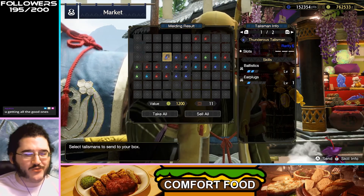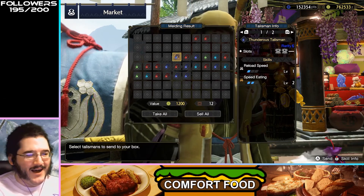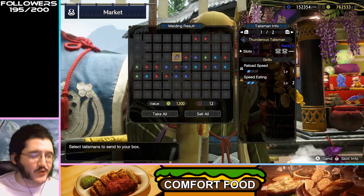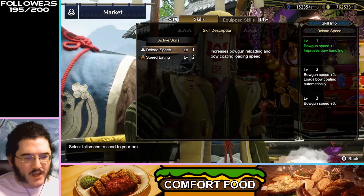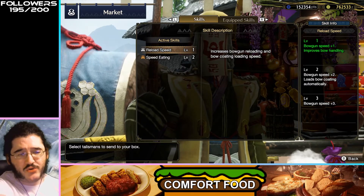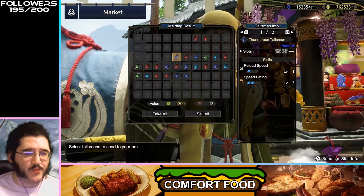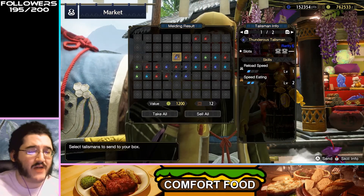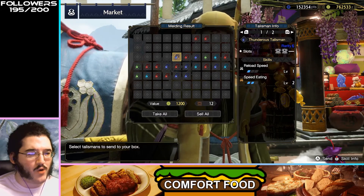I get a lot of good gunner ones, which is unfortunate because I'm not really a gunner player. Speed Eating, Reload Speed — Speed Eating is one of the key parts of a support build you're really looking for. If you get Wide Range and Speed Eating together, that is like the dream combo. Getting Reload Speed can be decent if you're doing the bow support thing — at level two it gives you automatic bow coat loading, which is really good. Speed Eating in Wide Range means you're able to use your items quicker to spread buffs to everybody. But not quite the combo you're looking for.